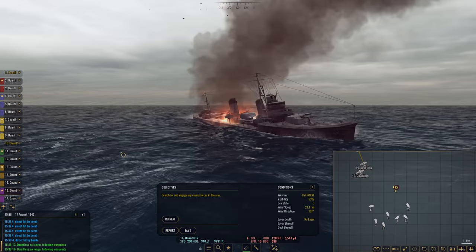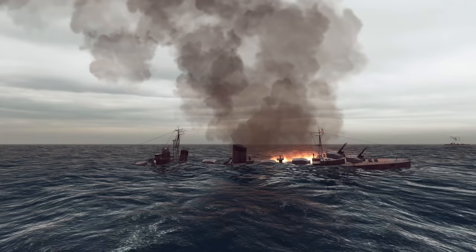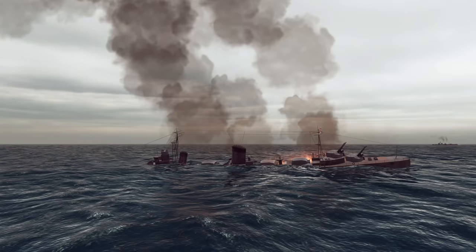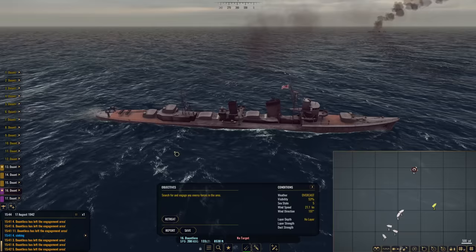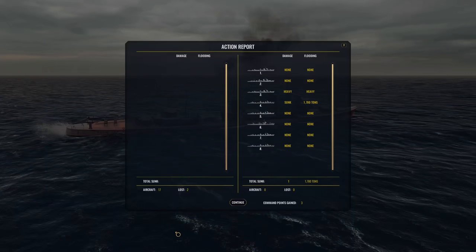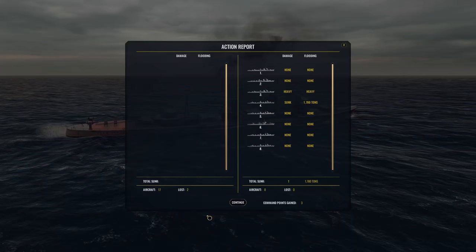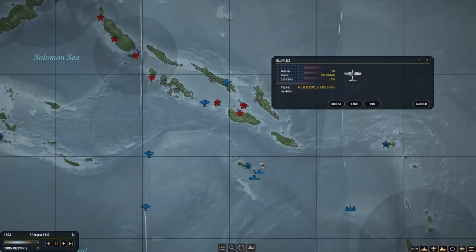We'll see how number three fares as well. One destroyer ended up going down. Number three is heavily damaged but still able to move a little bit — still listing pretty heavily, but she's not going to go down here. Sunk — only three command points for all of that. Is it even worth it? We got heavy damage on one and sunk one. That's kind of a letdown. We're up to 39 points — RTB.